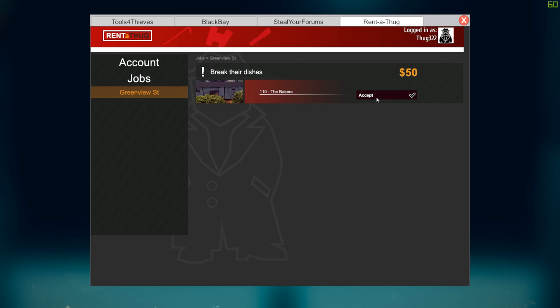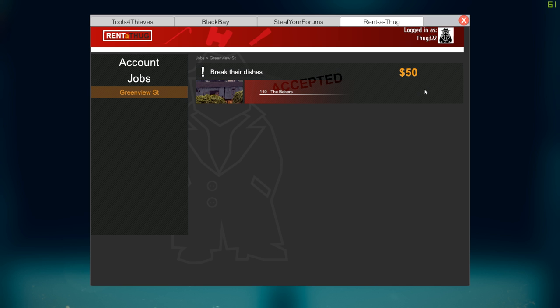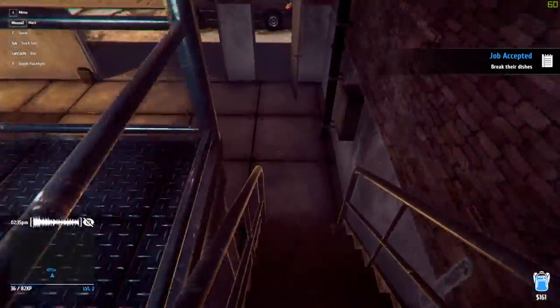Break the dishes — okay, so this one's not actually stealing. It looks like this one might be vandalism. Bit weird. Drive back to 110 and break some dishes with the crowbar. That's a very weird mission, but it's going to give us $50 so we'll do it.